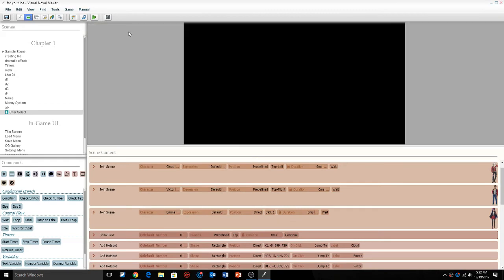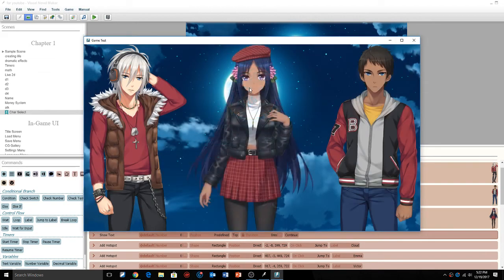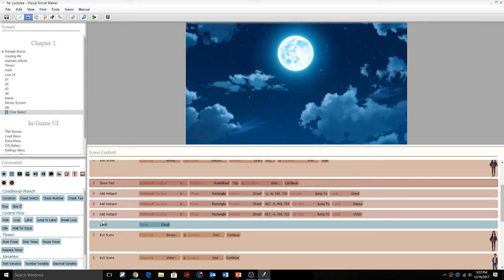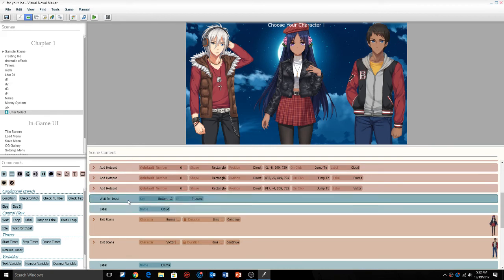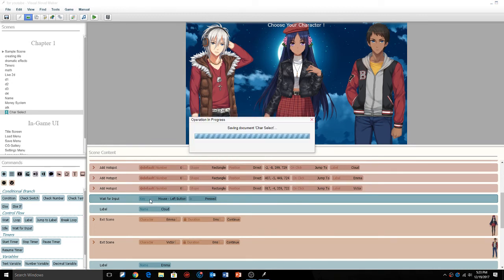Alright, now we're going to click save and then click play to load our intro scene. Here we go — here are our characters and it says 'Choose Your Character,' but it didn't even let us choose. What did I not do? We added the hotspots, we have show text... oh, we need to add a wait command — that's what we didn't do. Add a wait for input, left mouse button. Make sure you add the wait for input mouse left button.